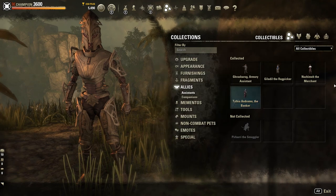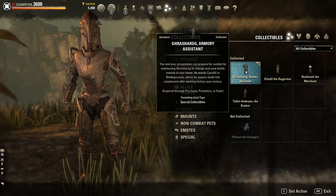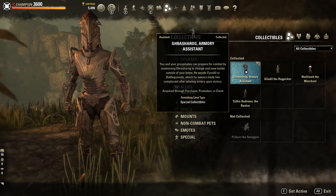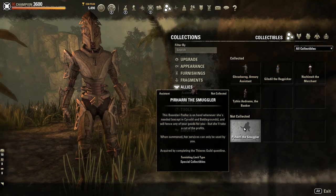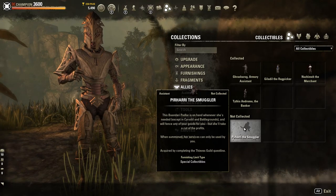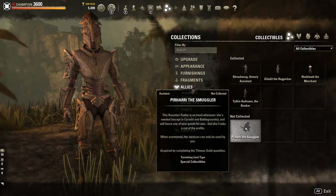Right now we have a Banker, a Merchant, and Grasharog the Armory Assistant, which you cannot use in PvP zones or leaderboard instances in PvE. We also have Pirari the Smuggler, that not a lot of people use despite being awarded through the Thieves Guild questline, because she does take a cut of your stealing and fencing if you sell stolen items to her.